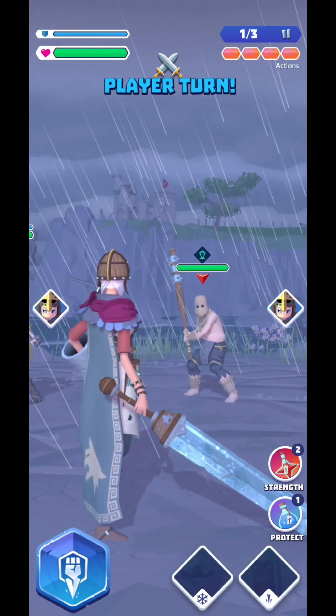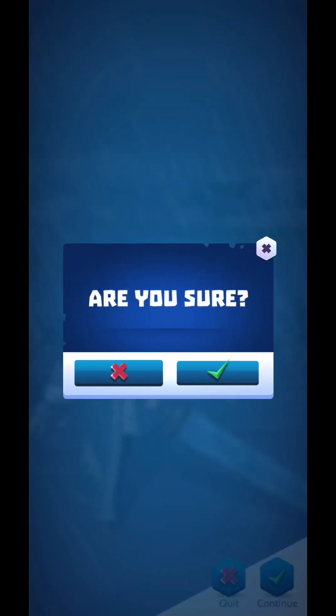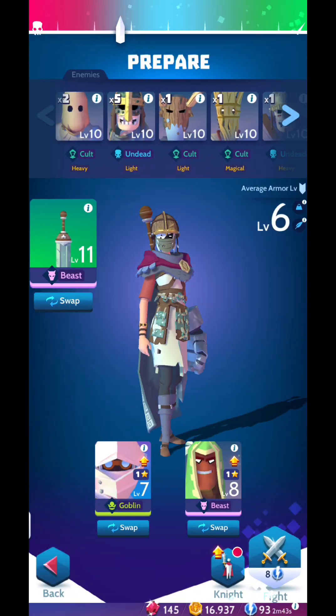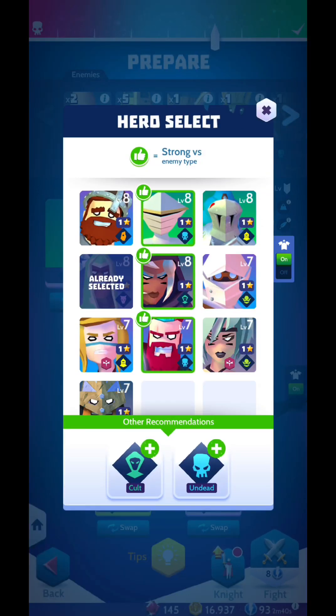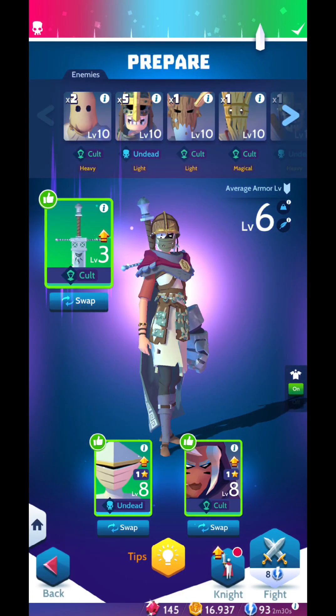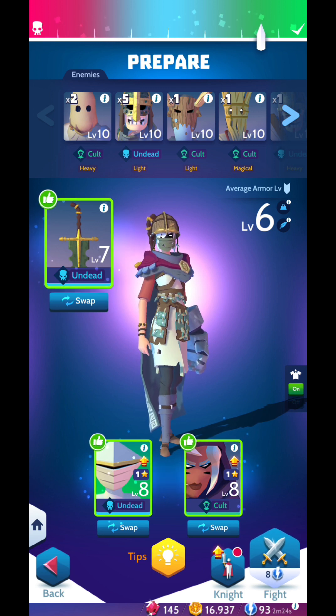You can change your heroes — hit quit and then in the prepare option you can swap your heroes. Choose the ones with the thumbs up because they deal more damage. You can also swap your weapon; this one is better against undead enemies, increasing your chance of winning the fight.